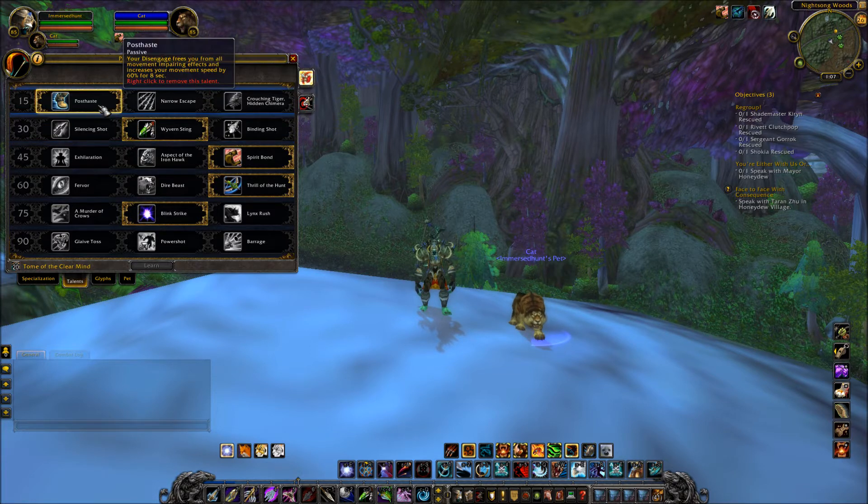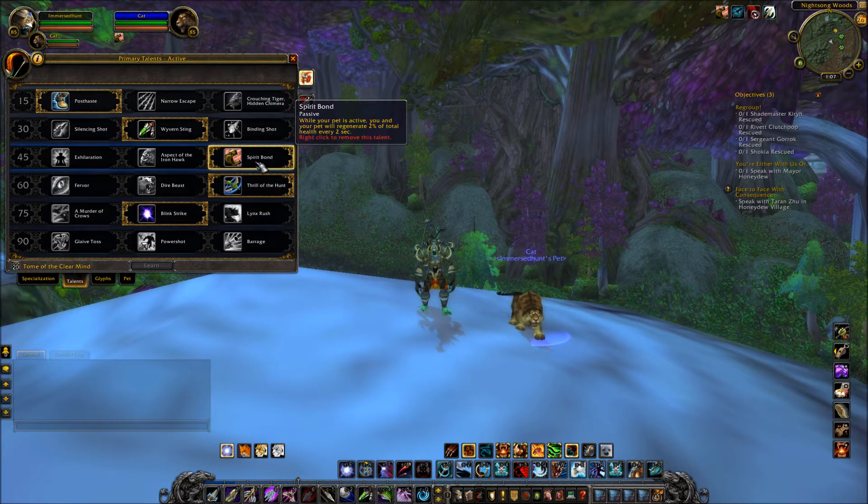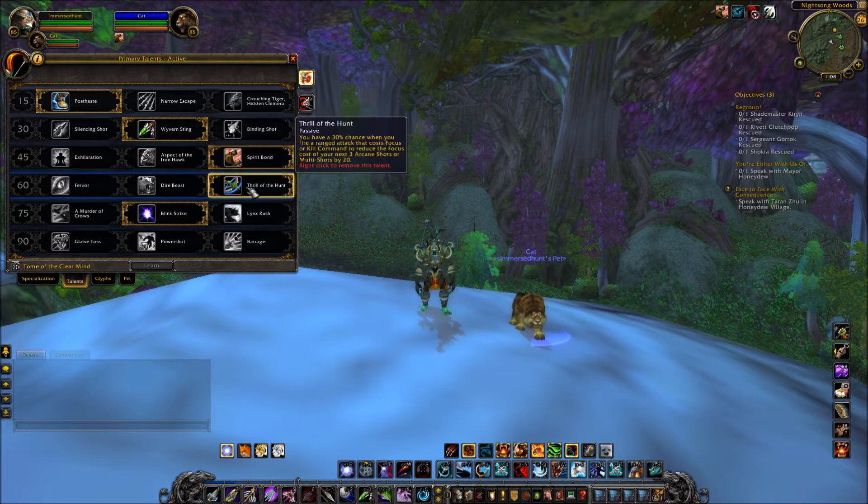Moving down, I'm using Spirit Bond — while your pet is active, you and your pet regenerate 2% of your total health every 2 seconds. I'm also using Thrill of the Hunt — you have a 30% chance when you fire a ranged attack that costs focus or use Kill Command to reduce the focus cost of your next 3 Arcane Shots or Multi-Shots by 20. This is very good, especially for AOE fights where hunters often run focus-starved.